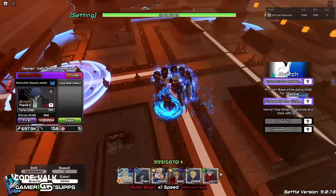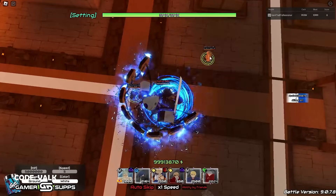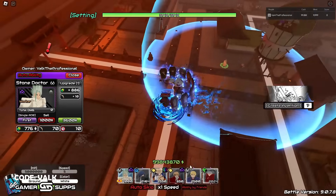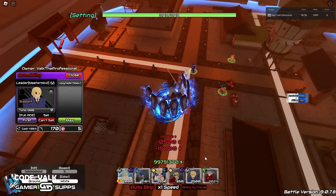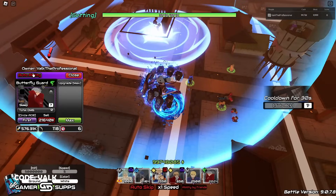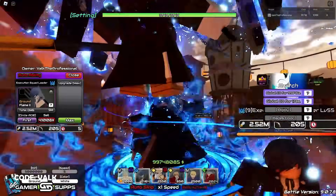Let me know what you guys think in the comment section below. Let's go ahead, for science, amp him up to the max and see what he can actually do with all the buffs. Auto ability, got it. Let's see - 4.26 mil is not bad at all, that's actually pretty respectable.